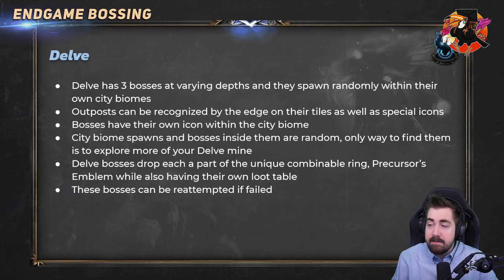Delve has three bosses at varying depths and they spawn randomly within their own city biomes. You can see what kind of biome it is with an outpost at the edge of their tile. Bosses have their own icon. Aul the Crystal King is very very rare — I haven't found one in six to nine months. They only spawn fairly deep in Delve, around depth 200. The city biome spawns and bosses inside them are random, so I would generally recommend going down to around depth 300 and then going horizontally — eventually you will find Aul.